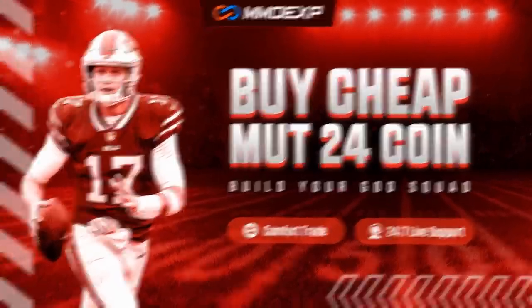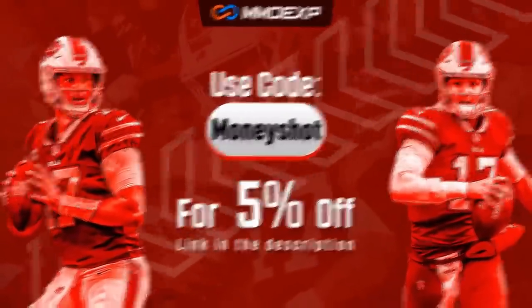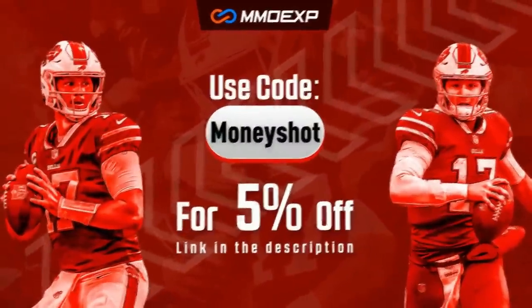For the fastest, cheapest, most reliable coins on the market, check out my coin sponsors at mmoxp.com and use discount code MONEYSHOT to get 5% off your order. Link in the description below.